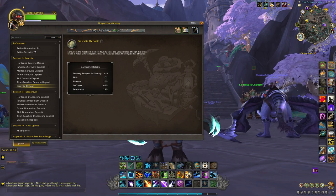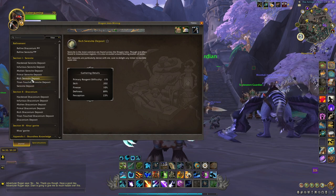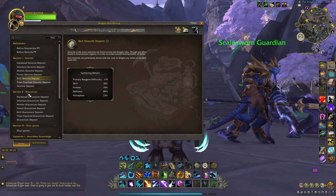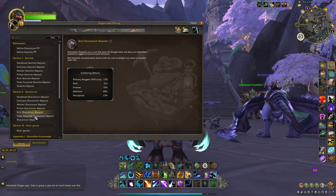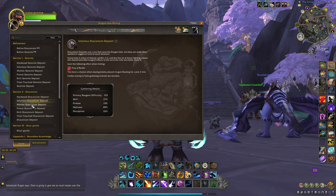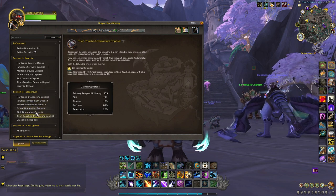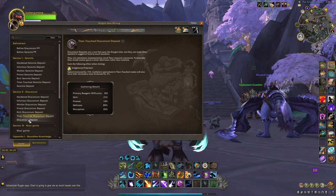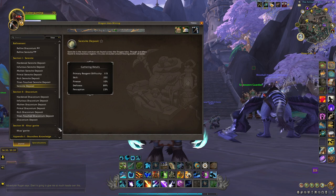The specific nodes you are going to be looking for to maximize your chances will be the rich deposits of both Severite and Draconium. The rich deposits are your best bet. Your next best bet is any of the special ones: Hardened, Infurious, Molten, Primal, or Titan Touch are all good bets. You will also have a chance from any of the regular Draconium or Severite, but if you can, focus on the rich ones.